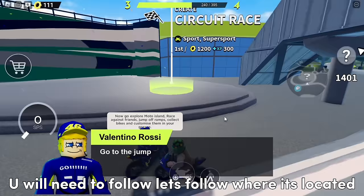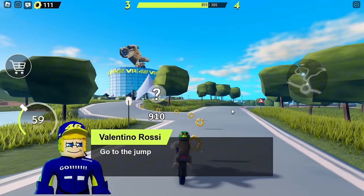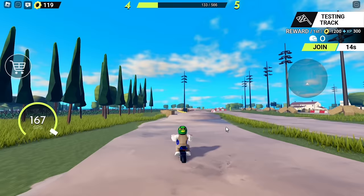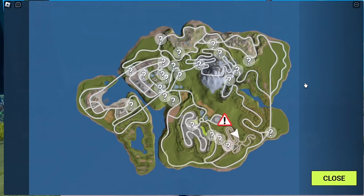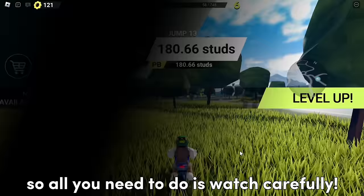After that there is a question mark you will need to follow, so let's follow where it's located. Now we will need to jump with our motor. After completing it, a warning will appear. You will need to complete 19 warnings in order to get the next item.